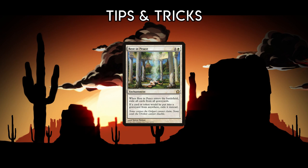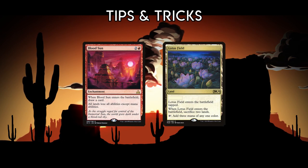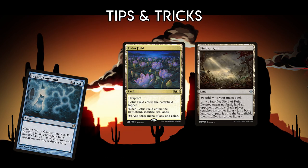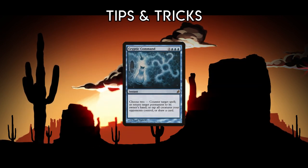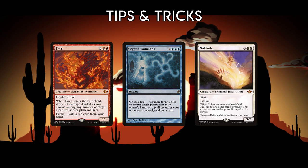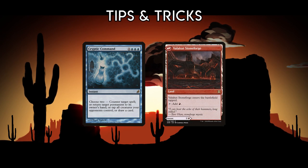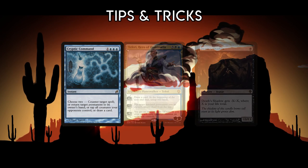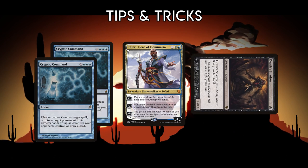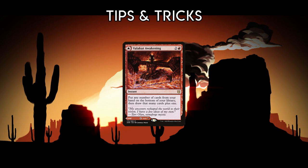If you bring in Rest in Peace, note that it shuts off Flagstone's ability. Blood Sun turns off the Hexproof on Lotusfield. However, if your opponent tries to destroy Lotusfield, you can bounce Blood Sun with Cryptic Command to turn the Hexproof back on in response. Cryptic Command has a ton of relevant use cases in this deck: bouncing Fury or Solitude to reuse their effects, bouncing Teferi to protect it, bouncing Valakut Awakenings that you've played as lands to cast them as their spell mode, and tapping down creatures long enough for Teferi to ultimate. You can often chain back-to-back Cryptics in this deck. Don't necessarily play every land you draw, since they can be used as fodder for Valakut Awakening.